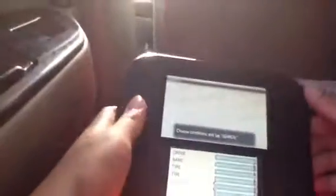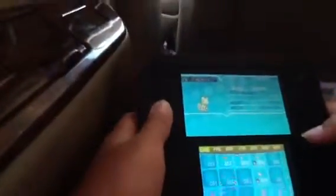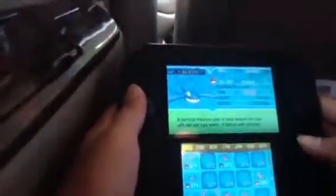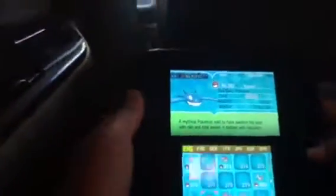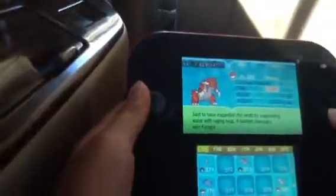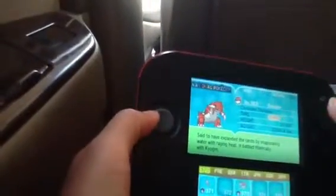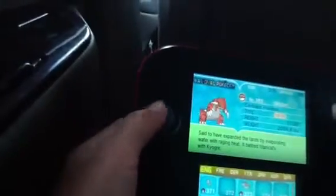Oh, I forgot to show you about this — sorry about that. I am too busy right now, so we are going to show Kyogre and Groudon. Let's go check it out. 382 — Kyogre, the Sea Basin Pokemon, a Water type. The Mystic Pokemon said to have swelled the seas with rain and tidal waves; it battled with Groudon. Groudon, the Continent Pokemon, a Ground type — said it expanded the land by evaporating water with raging heat; it battled fiercely with Kyogre.